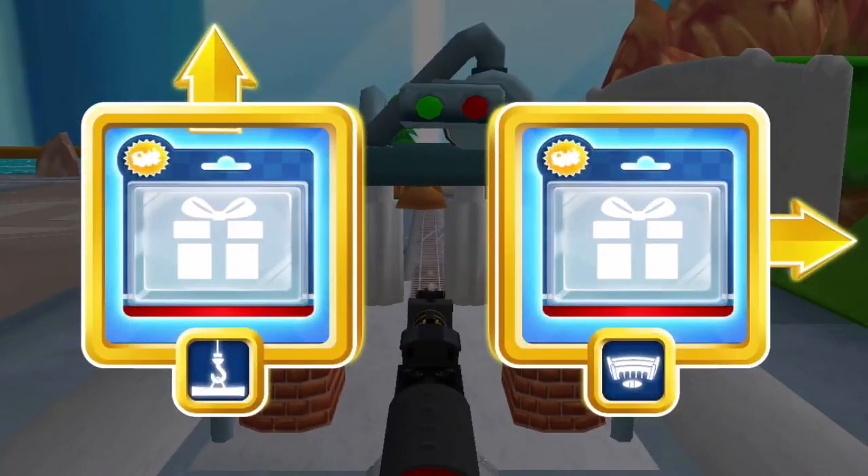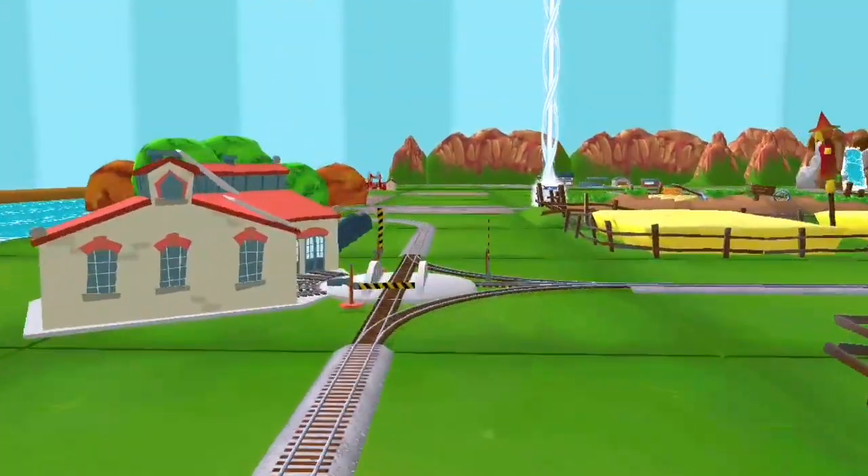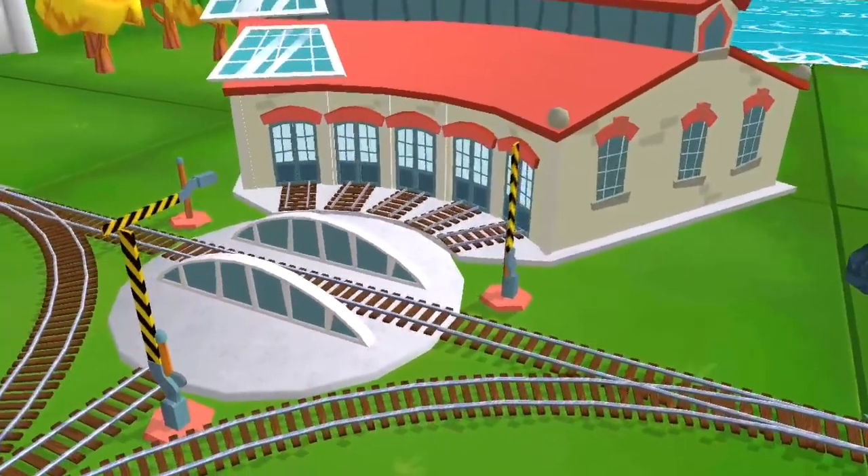Which way do you want to go? Right — next stop, Kid Mouth Sheds! We can't wait to get started! Use the wheel to spin the track!